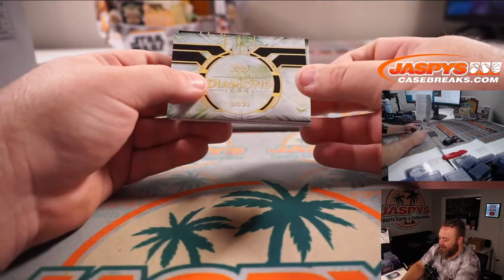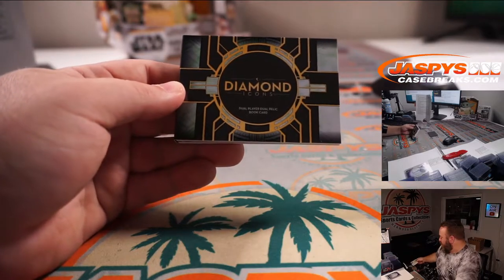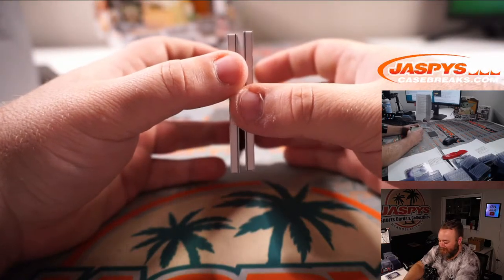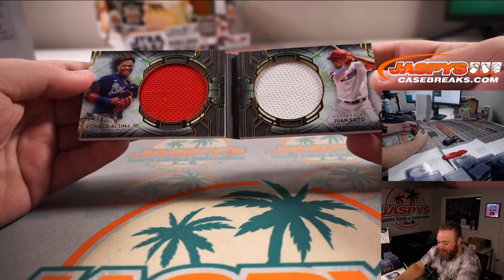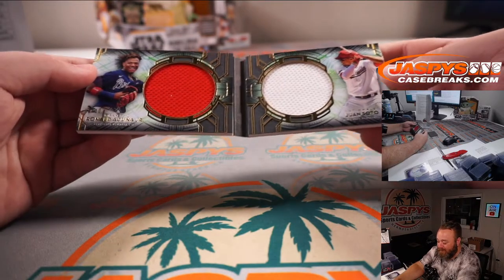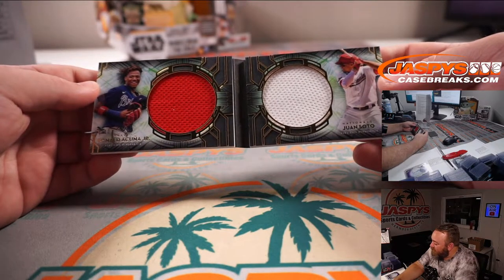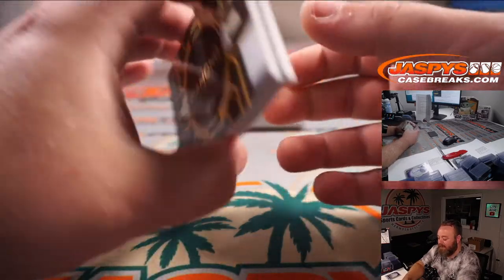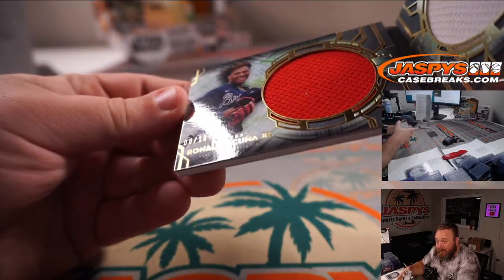And the booklet. Doesn't say the names on the front. Dual player, dual relic book card. Let's surprise ourselves — ready? Ronald Acuna Jr. and Juan Soto. Braves and Nationals — they're both part of the same random number block, so this is going to go to one person. No randomizer necessary. That is 6 out of 10. Part of the 5-team random number block, spot 6 — Sean O'Leary. Very nice. Acuna, Soto, dual relic, dual player.